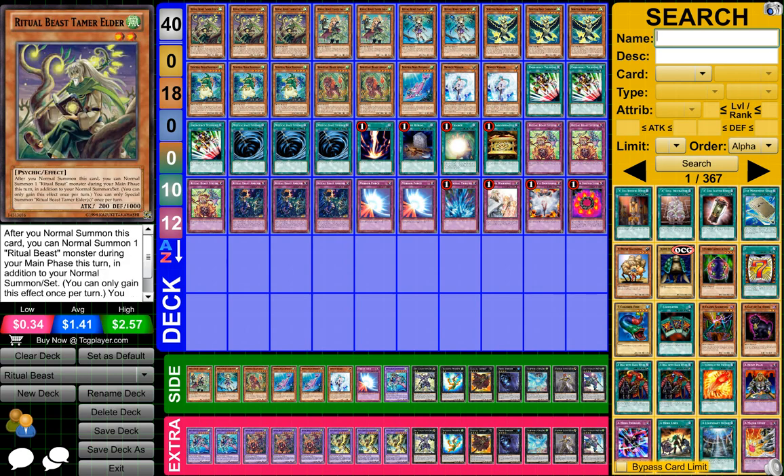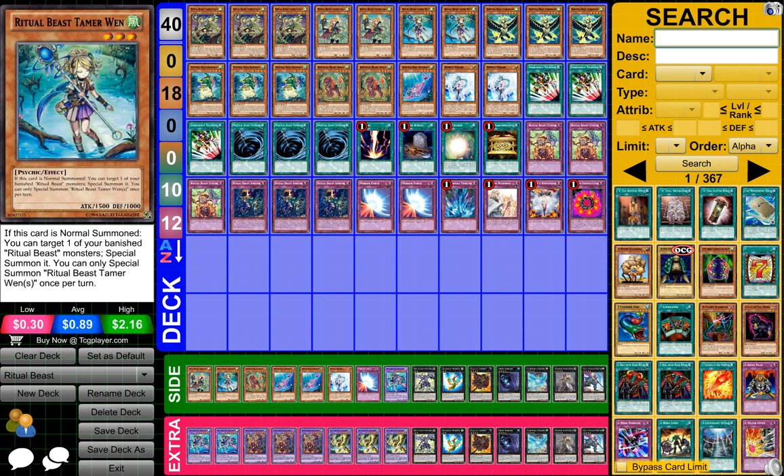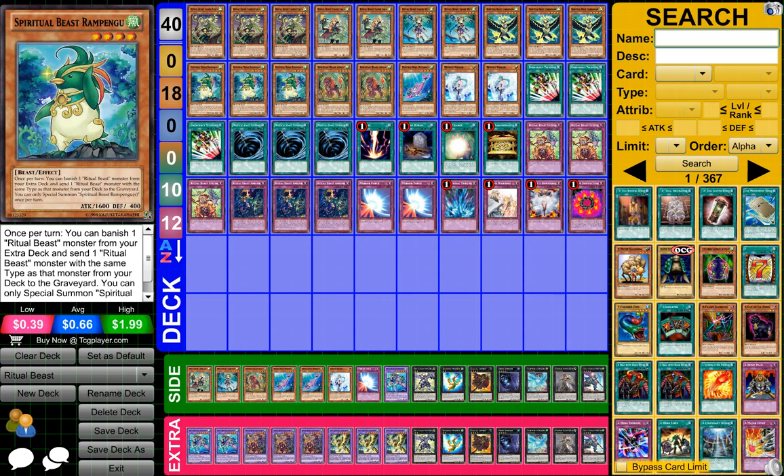So to start off, guys, what you need is three Ritual Beast Tamer Elder, two Ritual Beast Tamer Allura, two Ritual Beast Tamer Wen, three Spiritual Beast Kanahawk, three Spiritual Beast Penguin — or something like that, I think that's how you say his name.